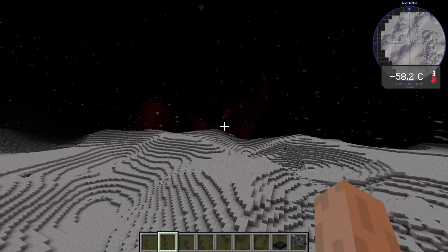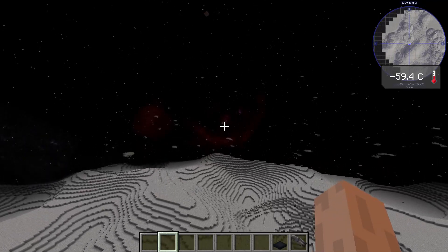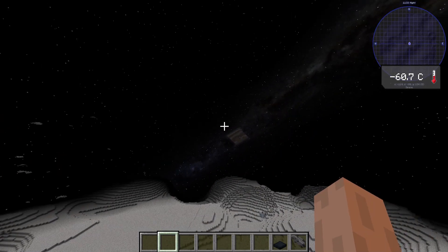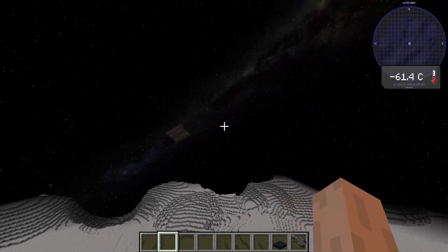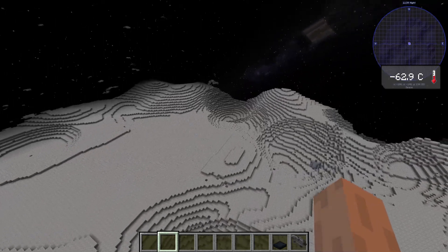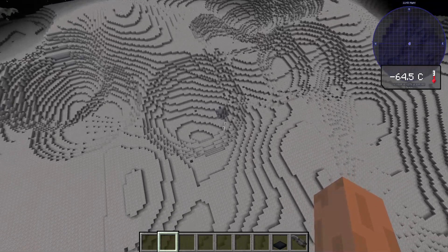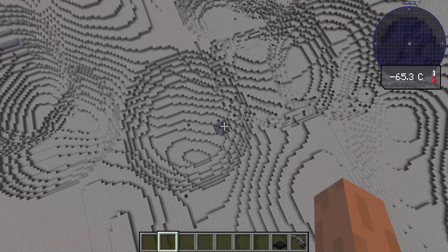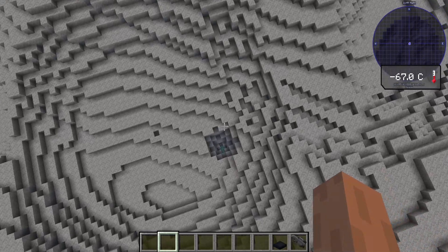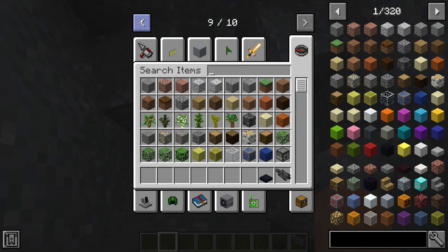I'm gonna get out of here. Whoa — is it just me or does it look red over there? That might be Jupiter, or maybe Saturn because of those rings. Wait, I found something in the ground — I think this is the dungeon! I need to get night vision.